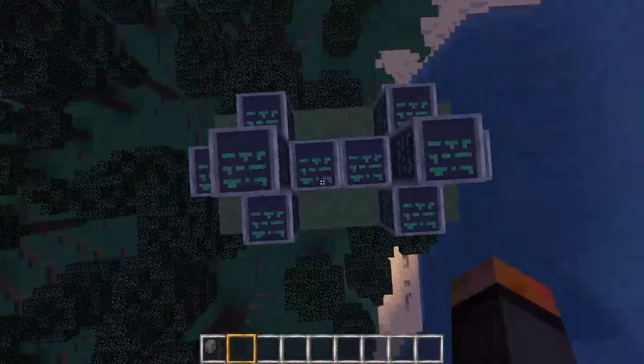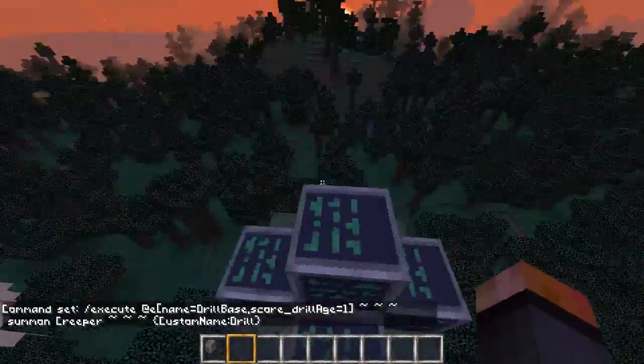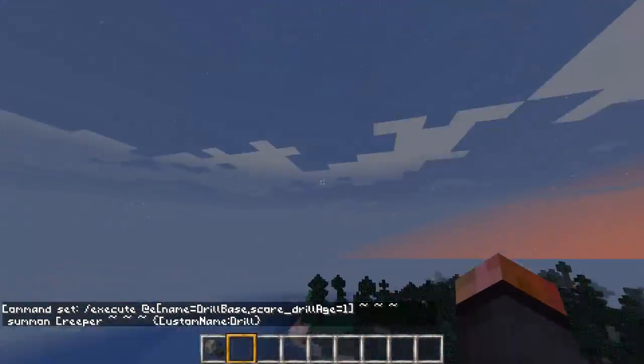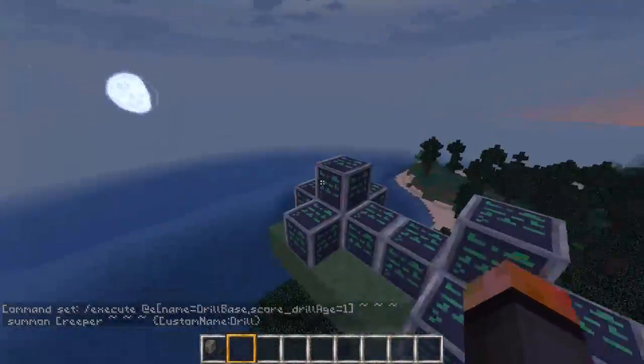I'll start with the actual drill, which is the creeper. Obviously our silverfish is called Drill Base, and every Drill Base whose score of drill_age is 1 is summoning a creeper at its relative coordinates, called 'drill'. That is all. Nothing about the creeper being supercharged, nothing about the creeper moving down slowly, nothing about the creeper not exploding.